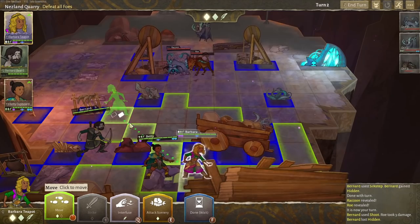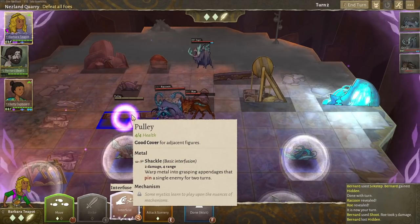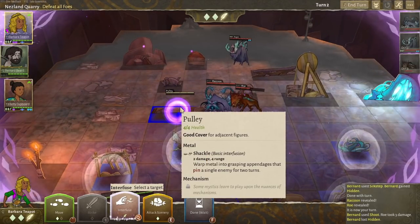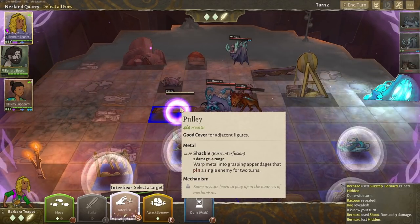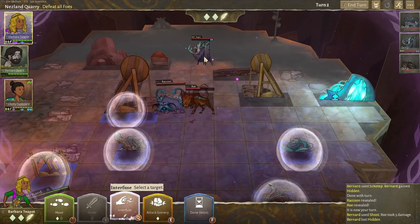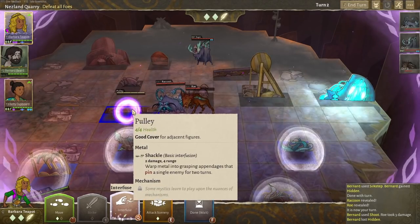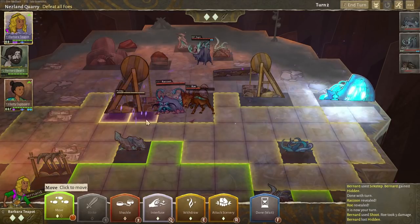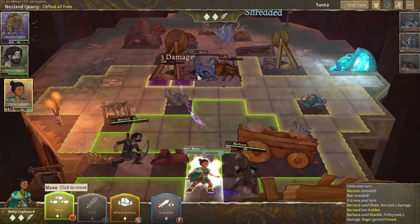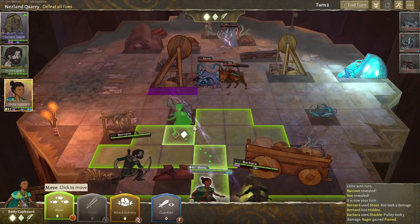Barbara, can you use your interfuse magic powers? Take that pulley — I love this, this is brilliant. The fact that you can take control of the scenery is amazing. So if we take control of that pulley, we can then do a shackle — warp metal into grasping appendages that pin a single enemy for two turns. That thing took a little bit of damage but it's pinned in place, so we don't have to worry about it charging at us for a while. I love that power, that's brilliant.